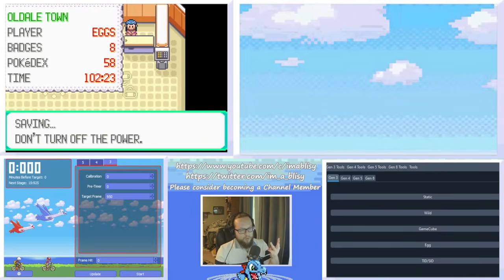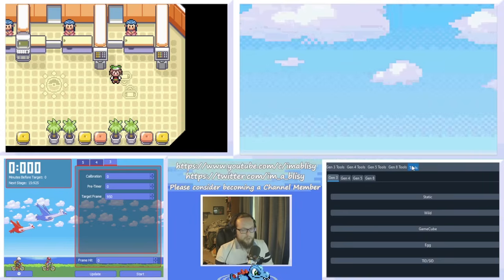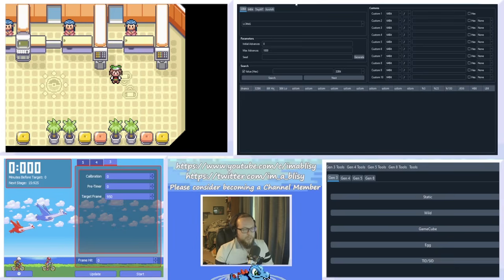Out of game, you're going to need three tools. First, PokeFinder by Admiral Fish. In PokeFinder, click the Tools dropdown and click Researcher. Once you're in Researcher, set your initial advances to around 990 and your max advances to 1015. Leave everything else blank and go to the customs section. In Custom 1, drop down and click 16-bit high, then divide that by one. That's all you need to do in Researcher.